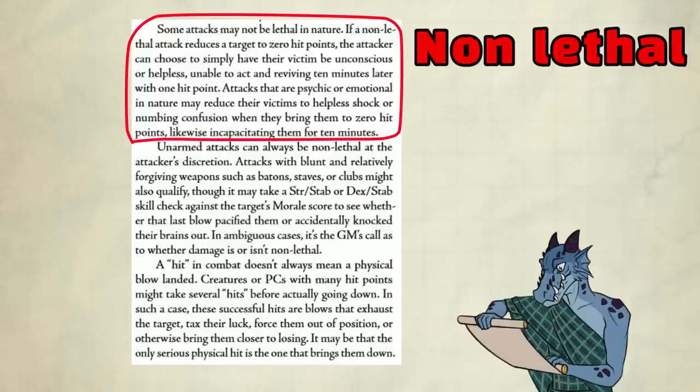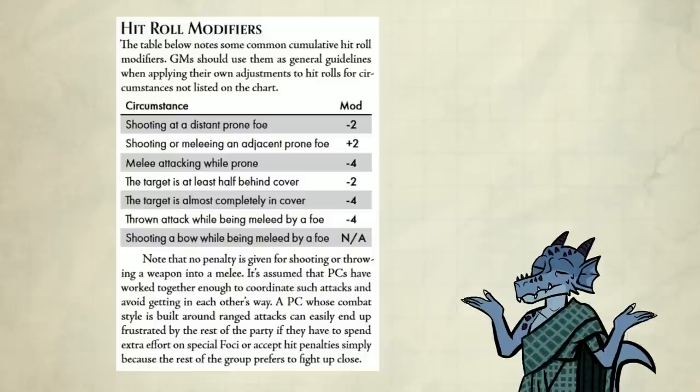Non-lethal: some attacks may not be lethal in nature. If a non-lethal attack reduces the target to 0 hit points, the attacker can choose to simply have their victim be knocked unconscious or helpless, unable to act and reviving 10 minutes later with 1 hit point. It's nice they made the circumstance mods for cover and stuff really easy to see right away.